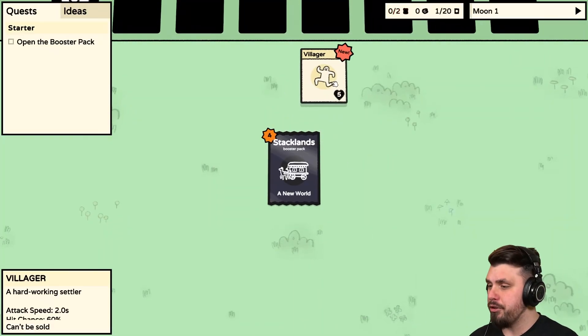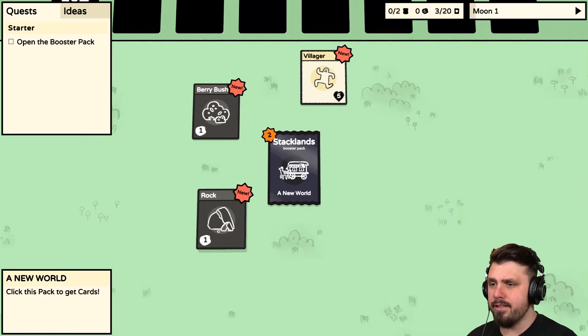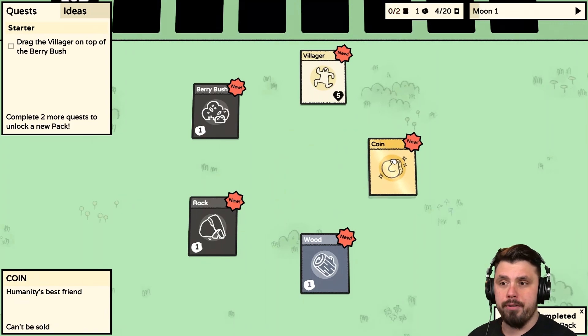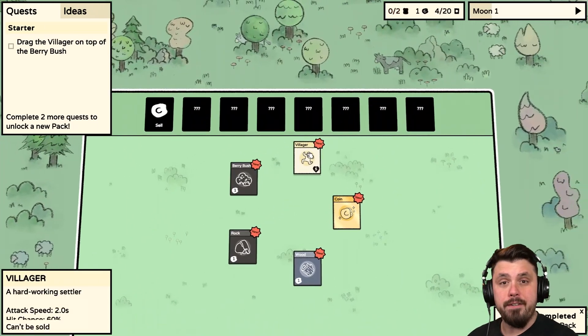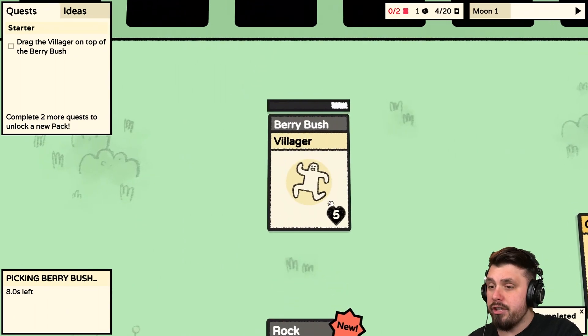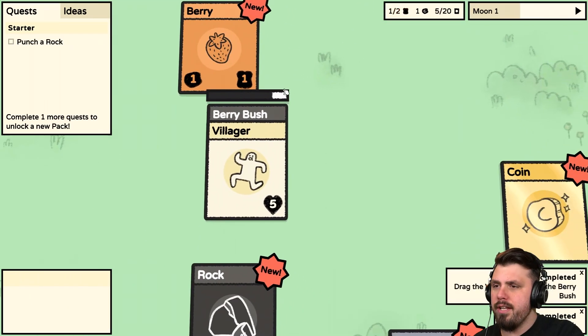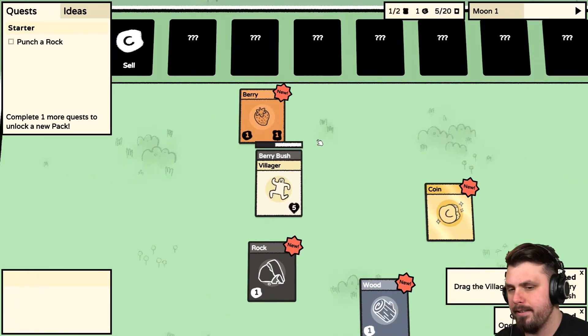First things first, we're going to open up our booster pack to get access to some cards. We have a Villager — awesome — a hard-working Settler, Berry Bushes — good — Rocks for mining, Wood for chopping, Coins for buying stuff. This is our lovely village by the way, very green, very nice. The first thing we want to do is drag our Villager onto the Berry Bush to get us some food — and there we go.